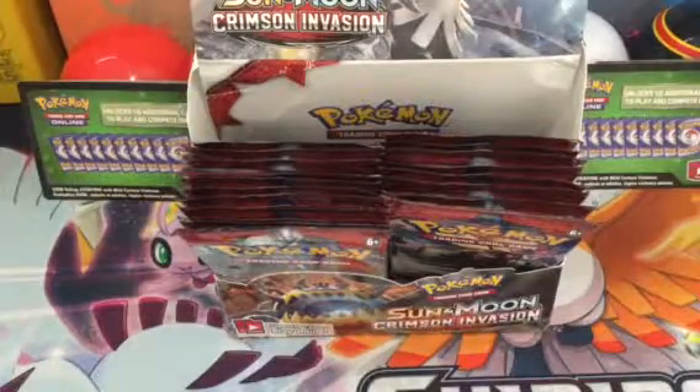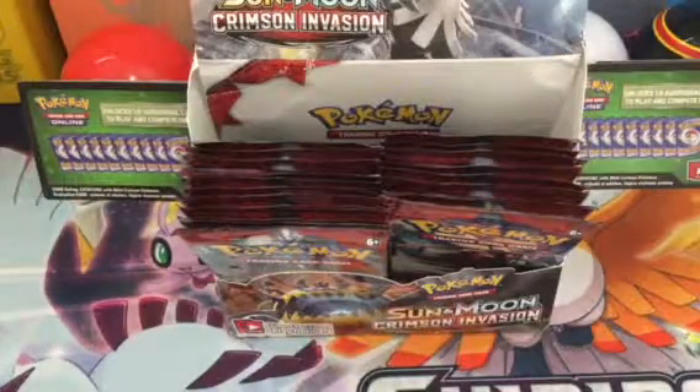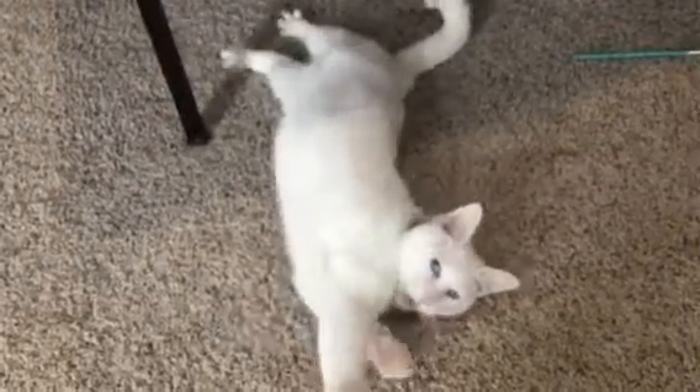Hey guys, it's Pokemon Club here and I've even got my cat with me today just for good luck. You wanna see her? She's got a blue eye and a green eye. There she is — her name is Snow. Look, look!